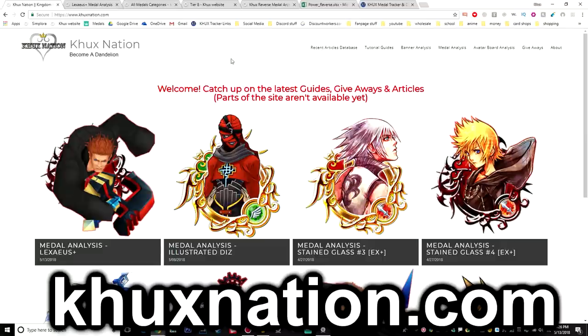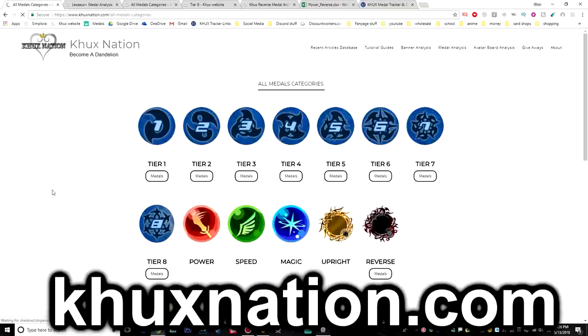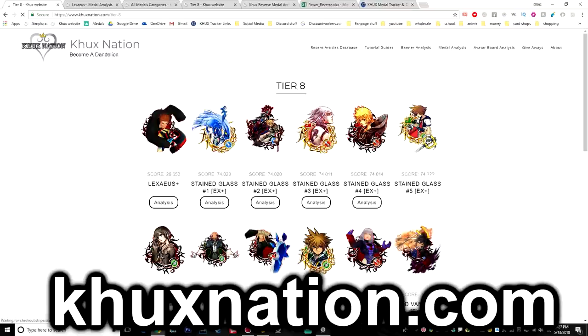It'll take you right to the article. Or if you're watching from sometime in the future, you can always go in the top right corner of the website, click on metal analysis, click the category that corresponds to it — so in this case I'll do all metals — and then you can pick tier eight or reverse. Either one will work, and there you go.